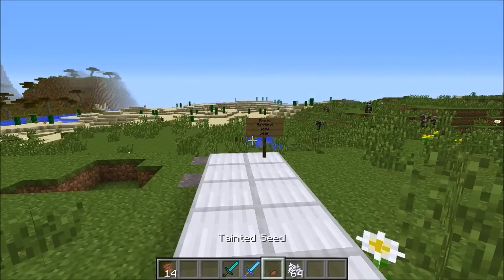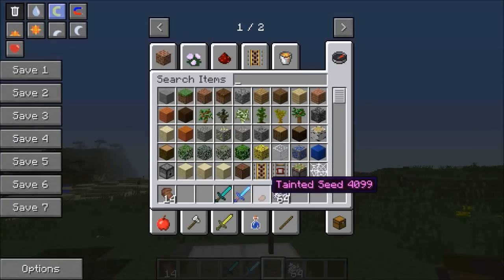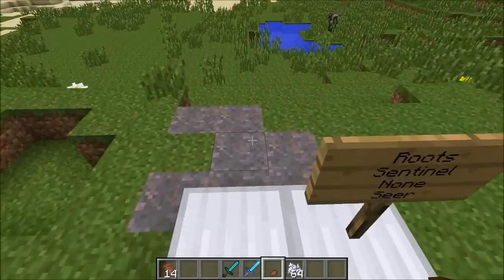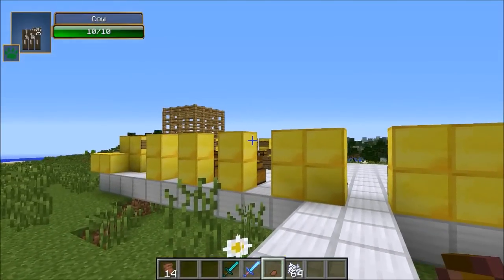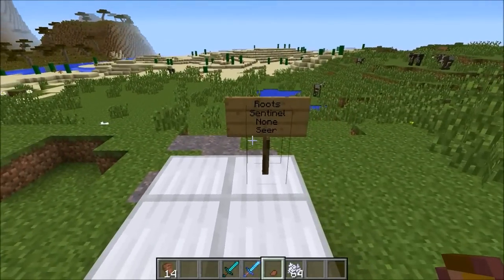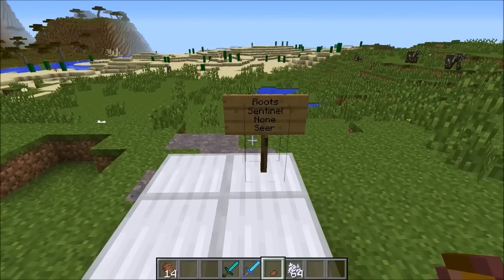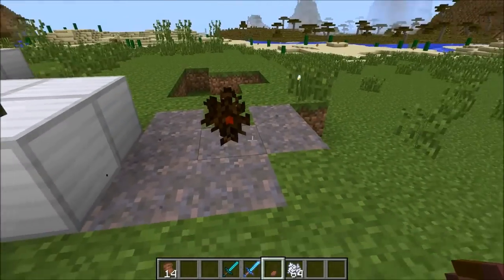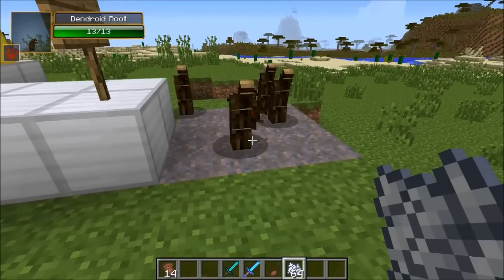When you ate the apple, you actually get a seed in your inventory - it's called the Tainted Seed. It must be planted on mycelium, which you can craft in this mod using drops from other mobs. The way it works: if roots are around it, a Sentinel is going to spawn; if none are around it, a Seer is going to spawn. I'm going to put this down and show you what I mean - using some bone meal, weird things happen.